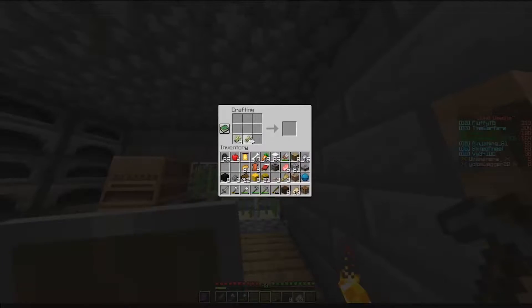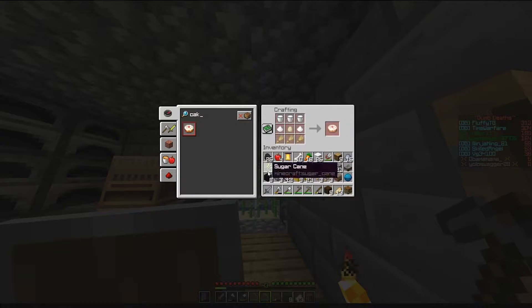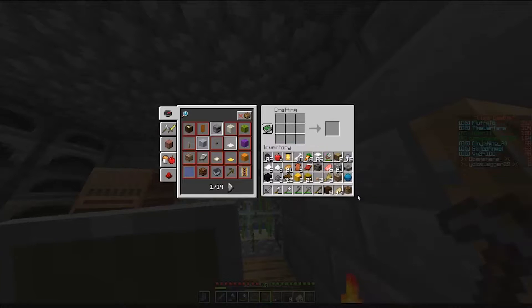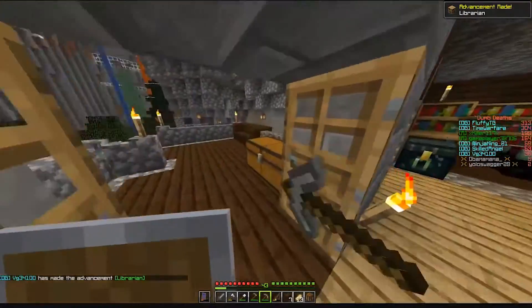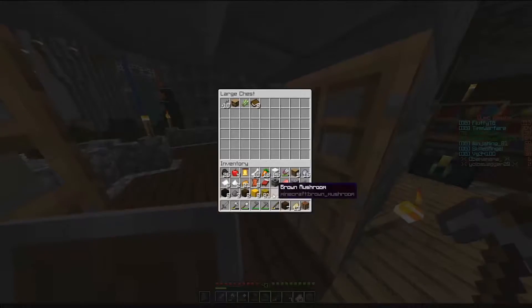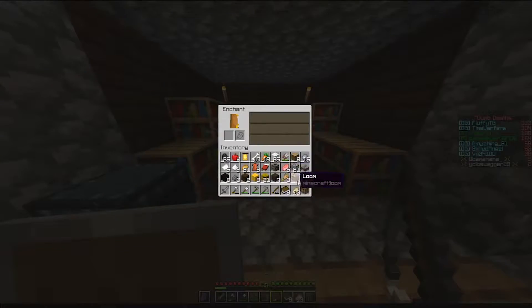One thing I should do is make sugar. How much sugar do you need for a cake? Two pieces, so I'm already good. Now I'm gonna make paper, and I'm gonna make a bookshelf. There we go — librarian. I'm gonna need to enchant something, so I'm gonna enchant the book. I'm gonna need Silk Touch, so I hope I get Silk Touch.